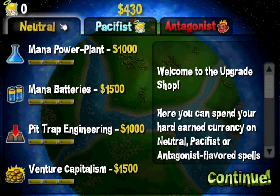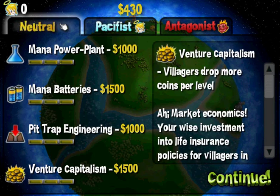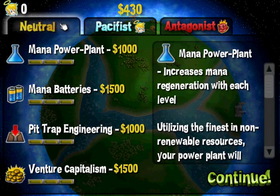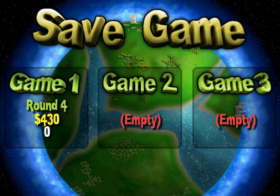It doesn't seem like I can purchase any of this right now. The least expensive ones are euthanasia and power gauntlet, but those both cost 800 and I only have 430. I guess I'll just have to continue on for now without getting any upgrades. Also, this music is doing some things to me. I can save the game - sure, I'll save right there. Alright, we are on round 4.